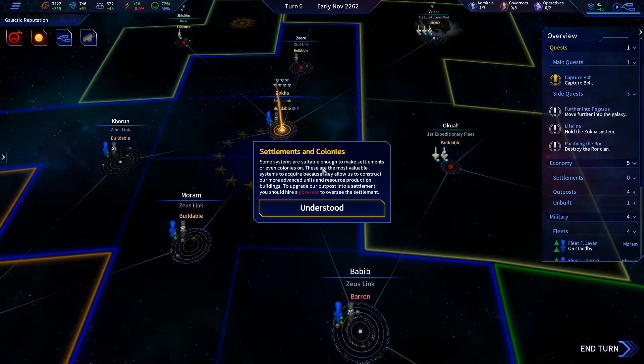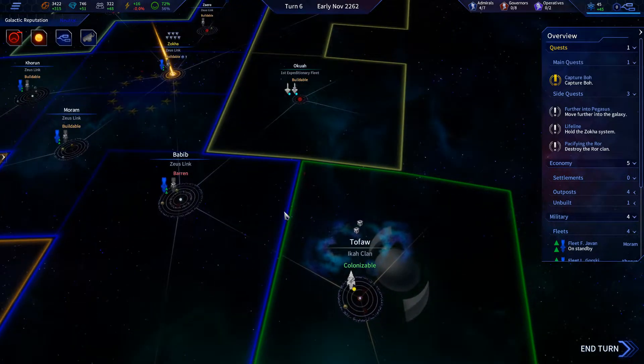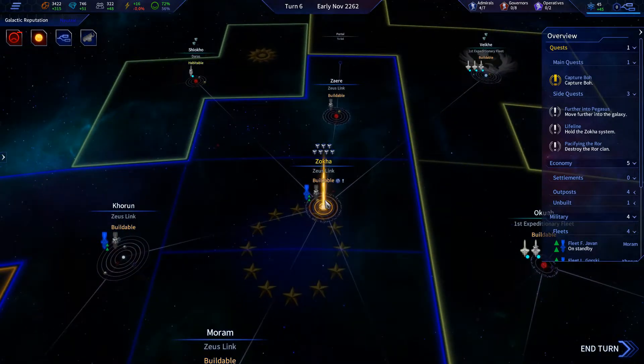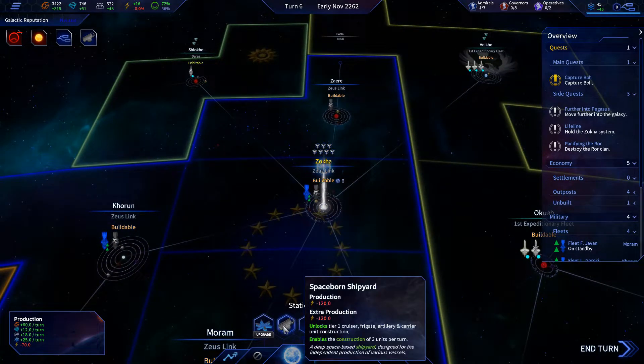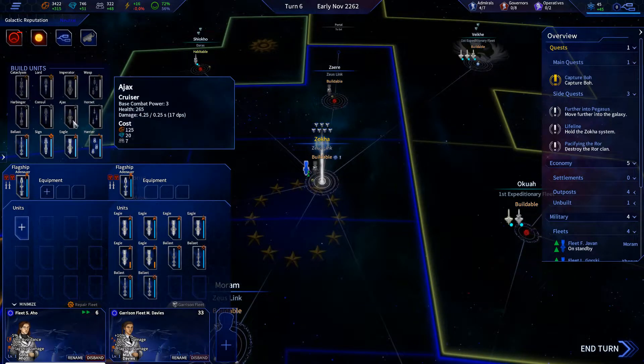Some systems are suitable enough to make settlements or even colonies on — yes, I know. So now we should have our shipyard here, so now we can take our admiral and make her fleet.